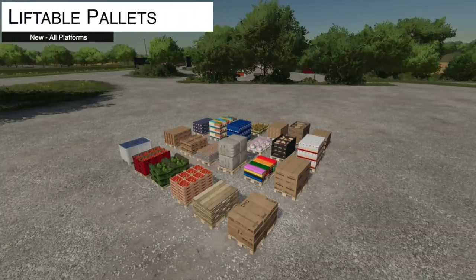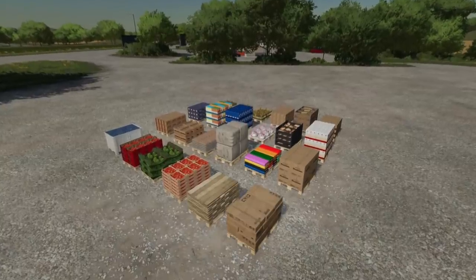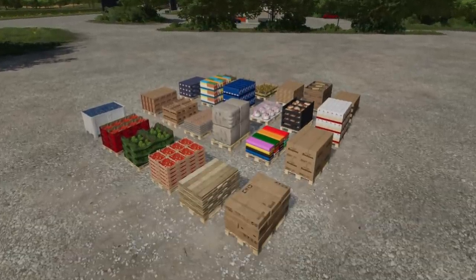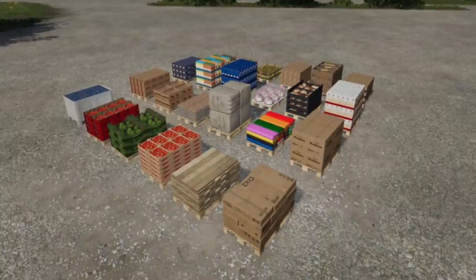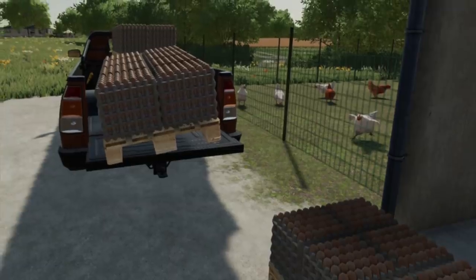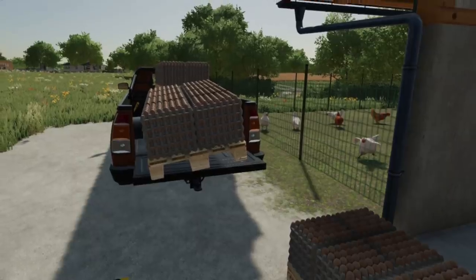Starting off today with new mods for all platforms, the first one is a game changer — this is Liftable Pallets. All production and animal pallets now have a fixed weight of 100 kilograms, which is the perfect way to be able to pick things up by hand. You can see from these screenshots we've got literally every production including eggs, honey, wool, and flour on there. This is absolutely epic.